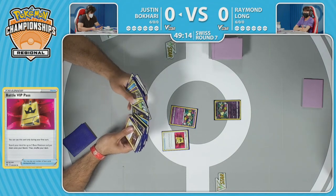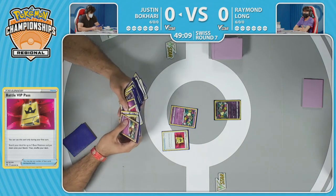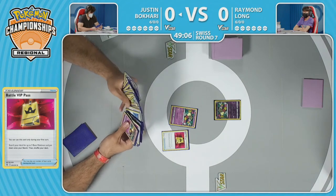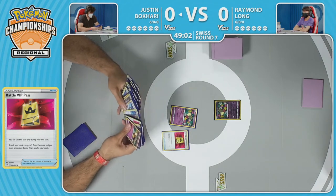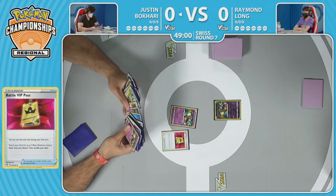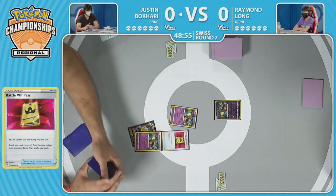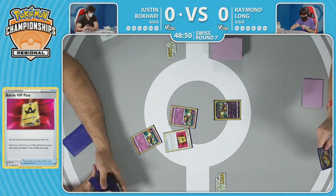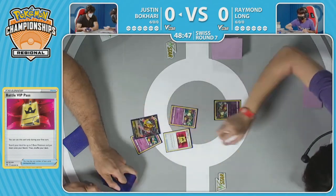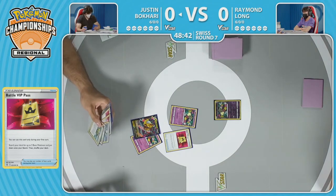The energy situation is going to be kind of rough in this matchup in particular. Giratina V-Star uses those energies — Lost Impact is very strong against powerful V-Star and V-Max Pokémon, but when you're trying to knock out just a Cramorant, losing two energies every time you do it, you can start to see how the exchanges go. Both players understanding that, certainly pitching cards left and right trying to make those numbers work out.